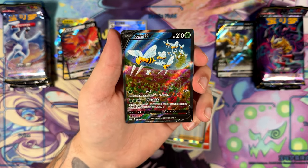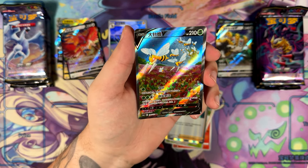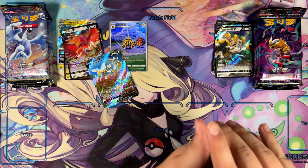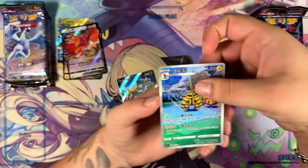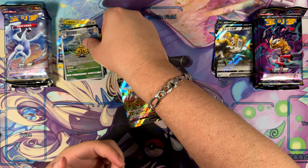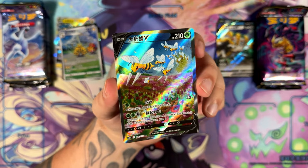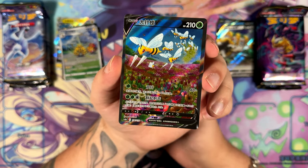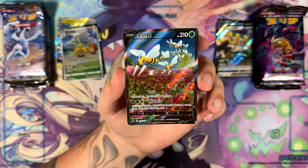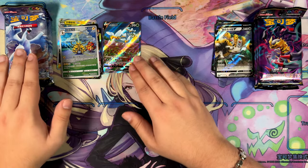Holy moly, an alternate art! I actually pulled a Chinese alternate art — the Beedrill V. That is really nice. Here's the Volo again. Let me just put these aside and show off the Art Rare once again. These sets do not just feature cards from Silver Tempest and Lost Origin — they also feature cards from V-Star Universe, as you can see right there with the Electivire. Super Rares are not promised, so far the Howl side is in the lead.